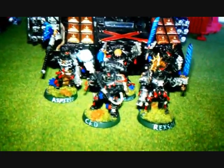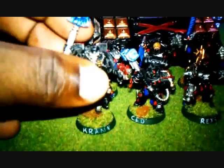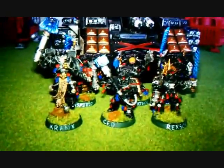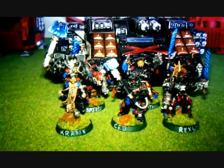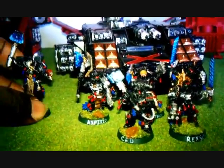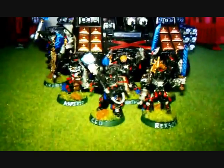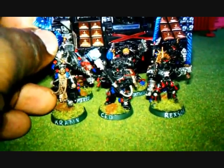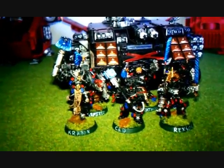I also have their chaplain, and he's also finished. This is Kronon — he's the chaplain that rolls with this company. He joins them after landing, is a jump pack chaplain, and sticks close to the land raider, using it as shielding until the guys come out. Then he jumps into this squad to move around with them.